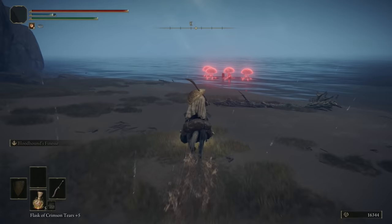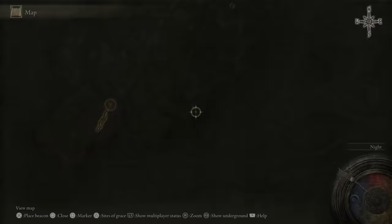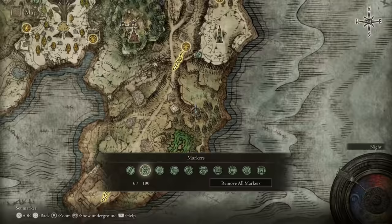You can read that sword over there for the lore. On the beach are going to be some red jellyfish — if they're red they're hostile, so just take them out. Sneak up on them and take them all out. Let's grab the items. If we look over here I'm going to put a beacon — do the same on your end. Let me get rid of the old markers.